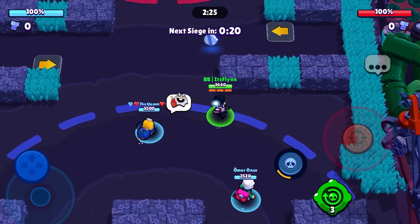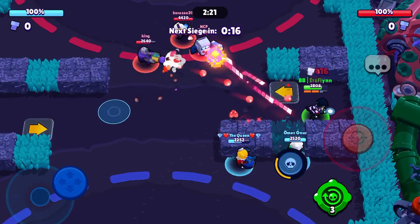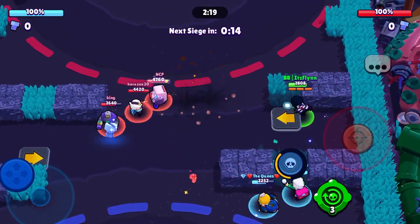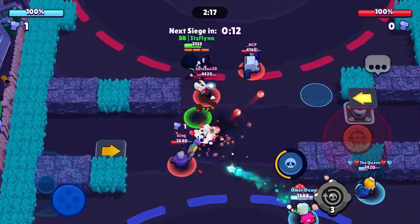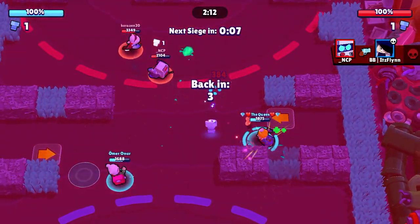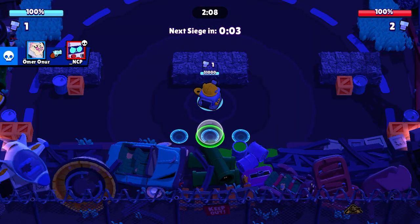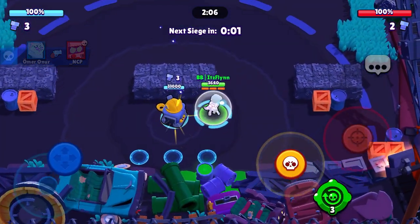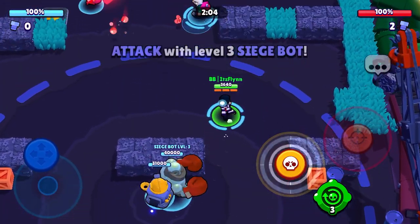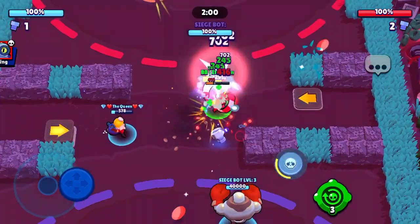Let's see how this is going to go. We've got a Dynamite and a Byron with us versus Rico, 8-Bit, and Colette. Now, they are all long-range brawlers, which is probably going to make this a lot harder. But then again, I have got a thrower and yet another long-range, so I'm kind of the brawler that might end up having to go aggro in these kinds of fights.